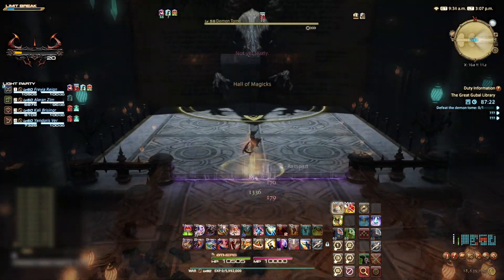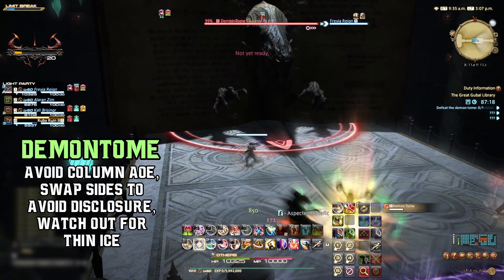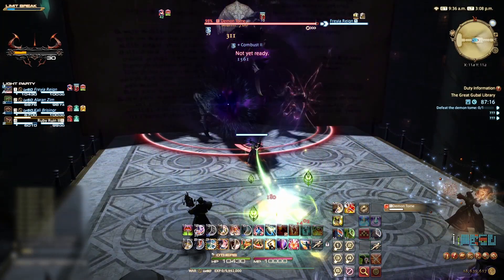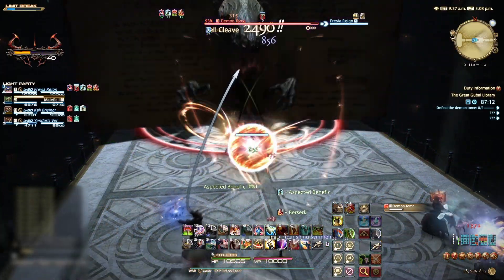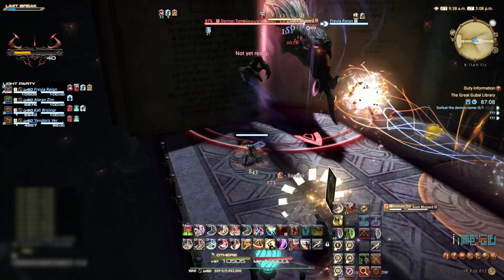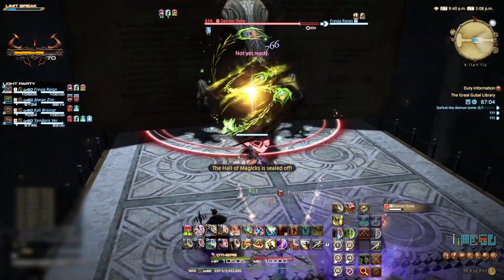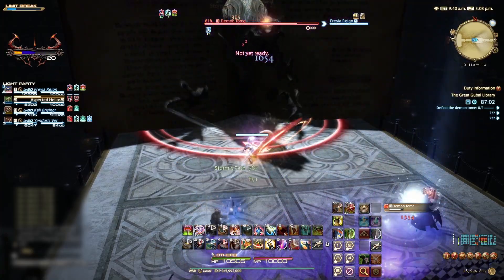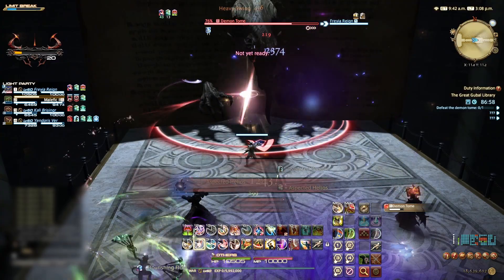The Demon Tome is our first boss, and it's very similar to the Demon Wall in Amdapor Keep. Start this fight as normal with the tank gaining enmity of the boss and the party dealing damage. After a short while, the tome will darken the centre area of the platform and then the outer edges of the platform. Avoid these AoE patterns by moving outwards for the central column and centrally for the outer columns. Being hit by either of these AoE patterns will inflict the player with heavy, making it harder to avoid this and other mechanics, as well as dealing some damage.